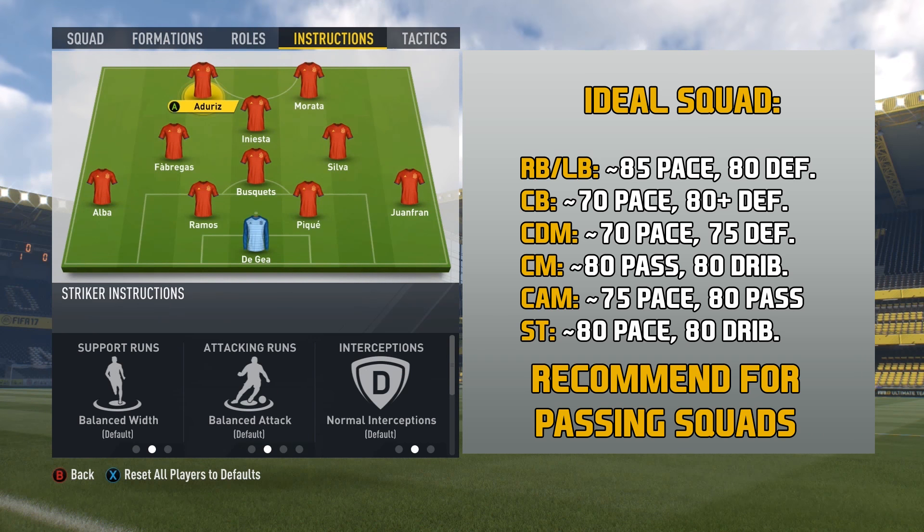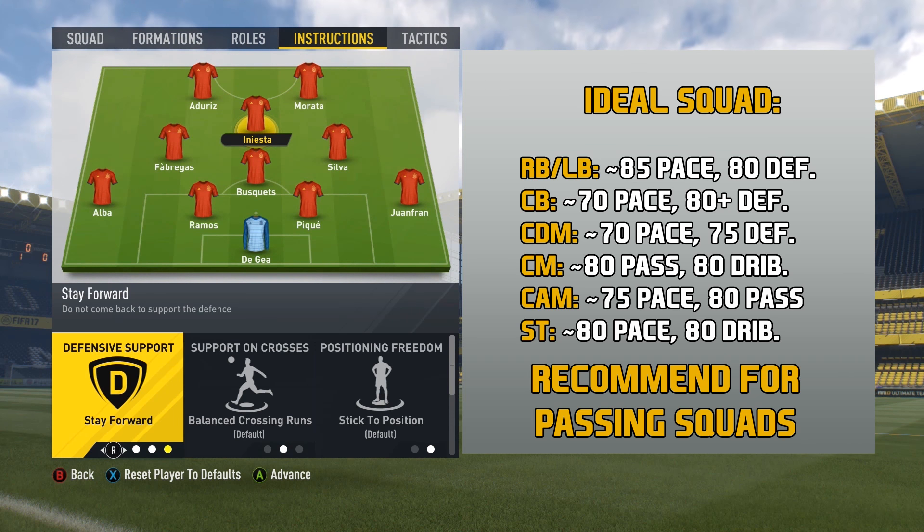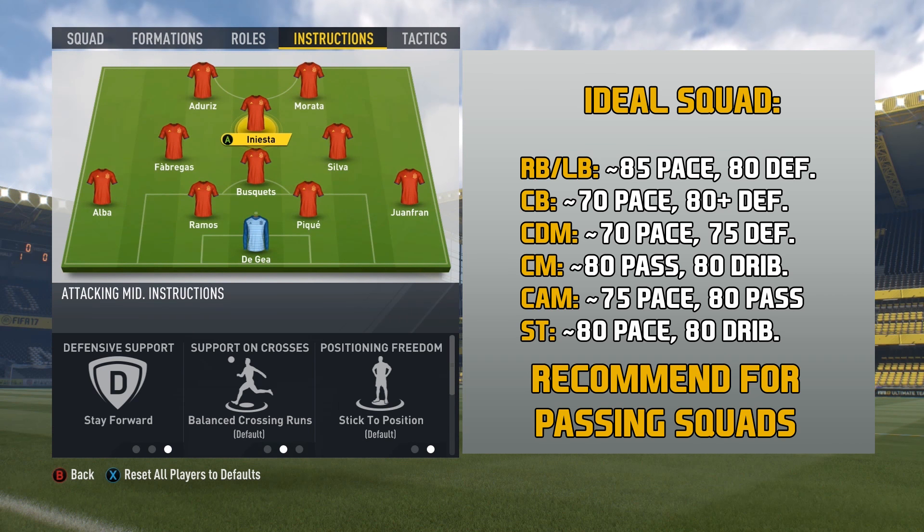Then we move up to the center attacking mid. All I tell them to do is to stay forward. Another very important position — you want to make sure, once again, he's a good passer. I like to have this guy a little bit faster than my two CMs. Usually, I like the better passer to be the faster one, because he's the one who's really going to facilitate those strikers. That's a great part about this formation — having two strikers. That's why I have Iniesta here as the center attacking mid.